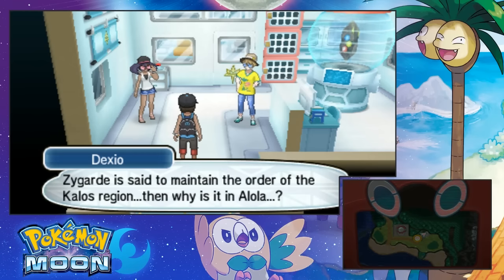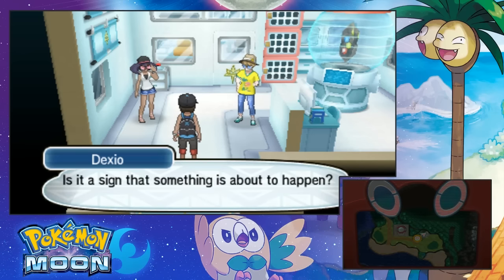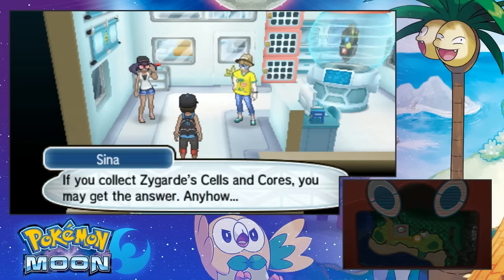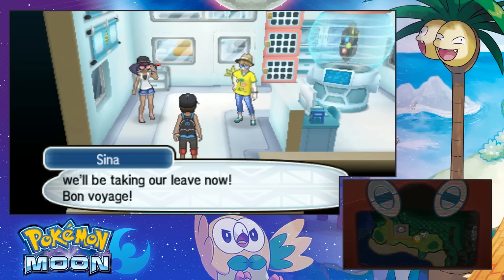That's cool. I was sent to maintain the order of the Kalos region. Then why is it in Alola? Is it a sign that something's about to happen? I have no freaking clue. If you go to our cells course you may get the answer. Anyhow, we'll be taking our leave now. Bon voyage!